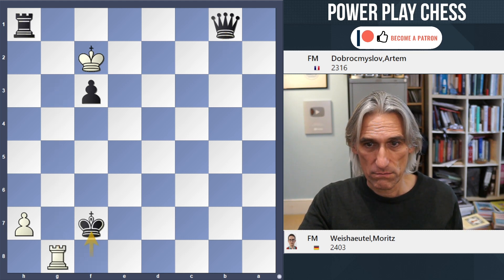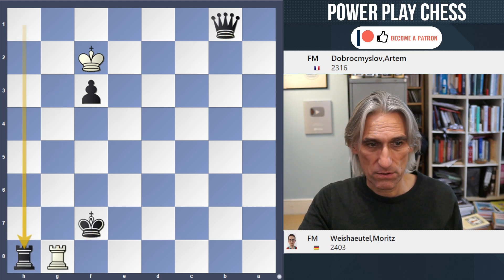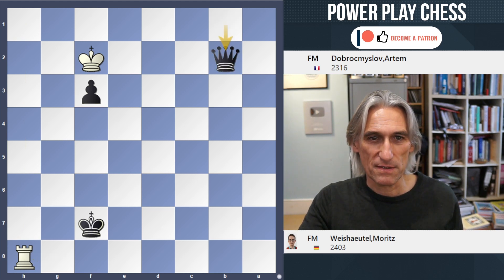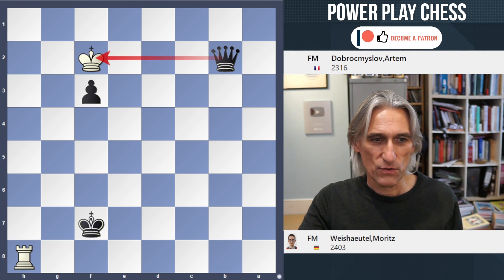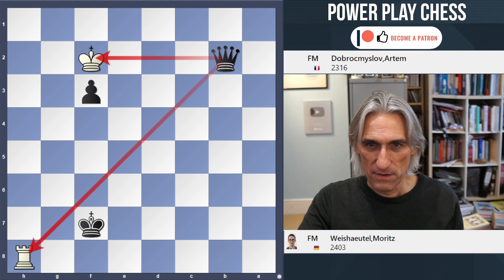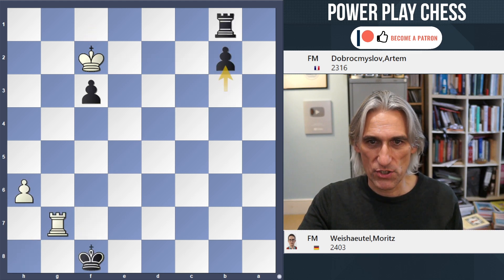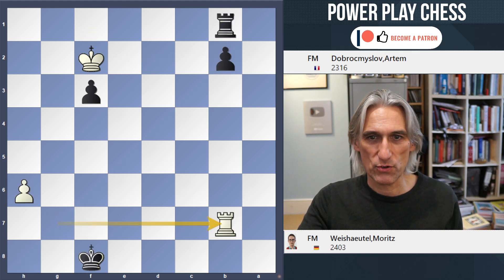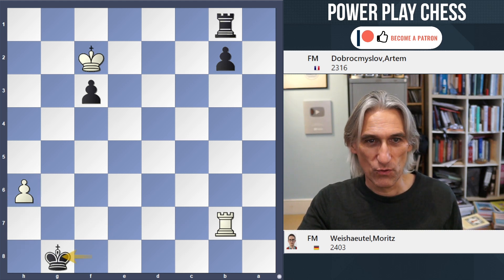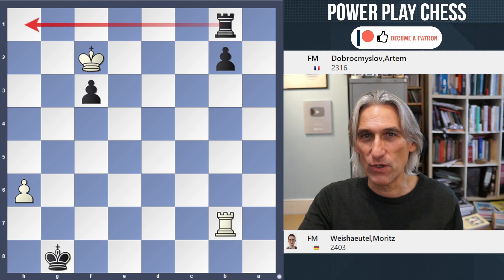Check, takes, and a nice double attack to finish: check, and queen takes rook. So there we go. The key moves in this position are b2, then king g8, making sure you play that before going with the rook to h1.